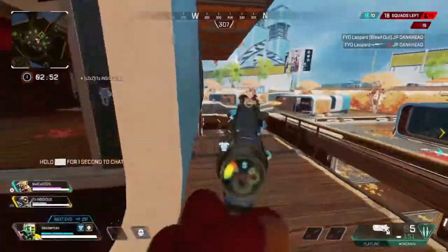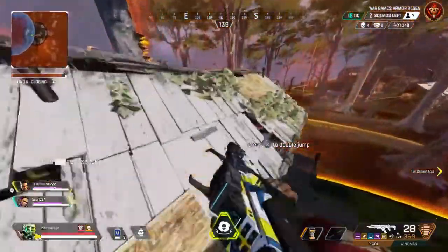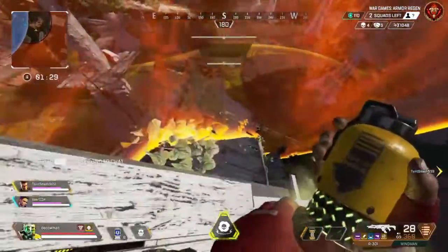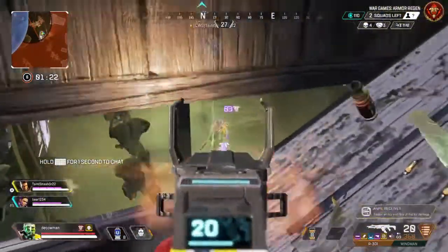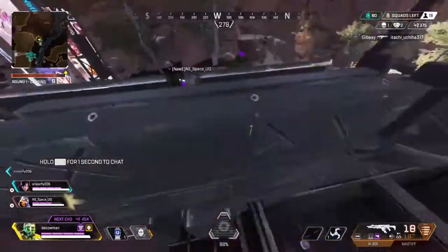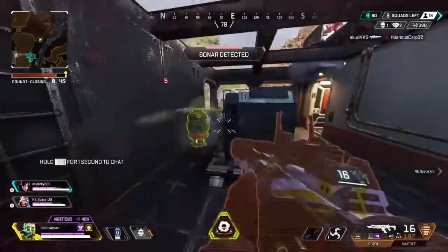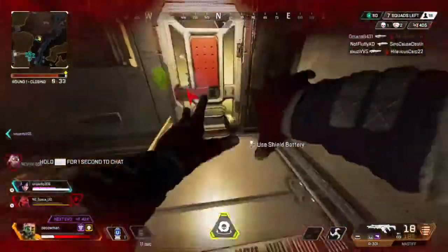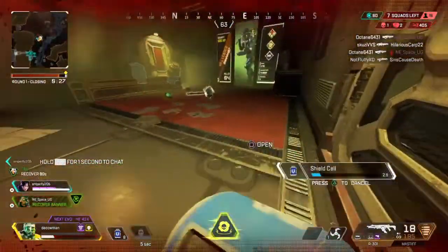Now let's get into tips and tricks for Caustic's ultimate. Ultimate tip number one is that Caustic's ult explodes almost instantly and covers a lot more ground. This is really useful if there are enemies on you and you just have to throw it down to protect yourself — it will instantly detonate and they will take a ton of damage from the gas. Tip number two is that you can use your ultimate as a zoning tool to block enemies when holding them in the ring, or just stop them from pushing on you and your team. You can also use it defensively — if enemies are pushing in on you and you're low on HP, just throw down your ult. It'll protect you and give you a safe space to heal up.